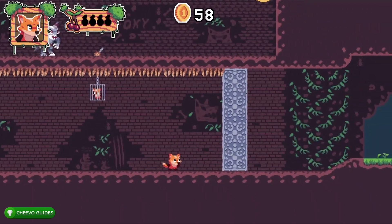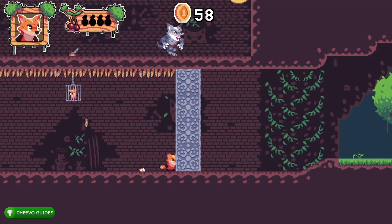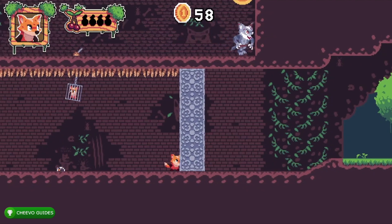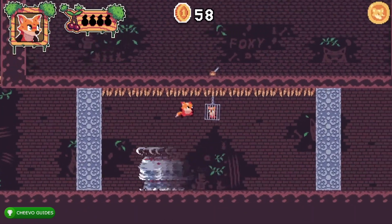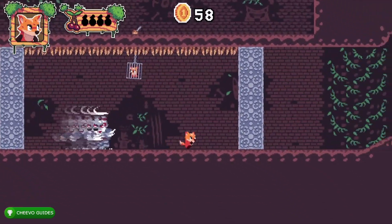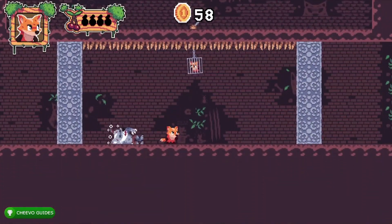After defeating the boss you'll press the switch to let your sister Jenny out of the cage. Keep jumping on his head and eventually you'll unlock the achievement 'Dangerous Jacks' worth 90 gamerscore. He should be getting dizzy right about now — and there we go, he is defeated. The achievement pops for 90 gamerscore and we can go ahead and skip the dialogue.